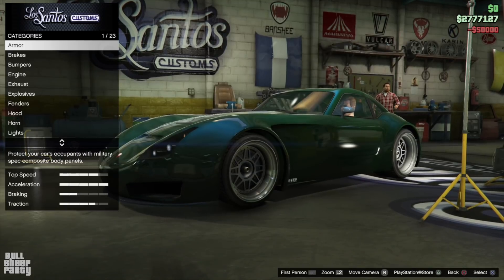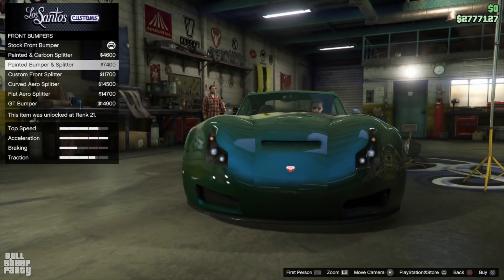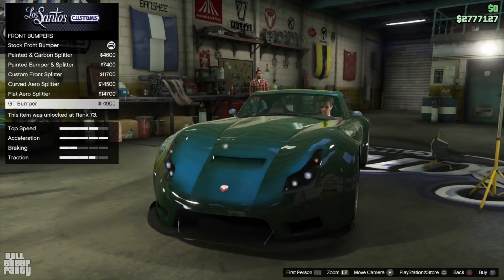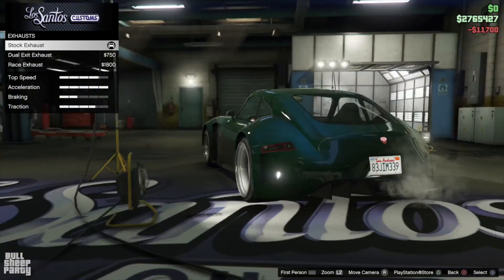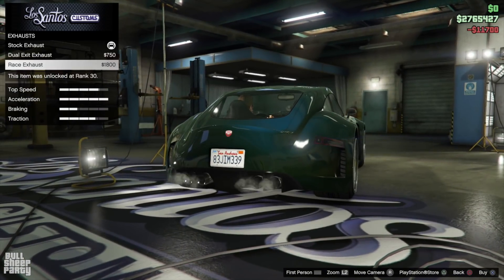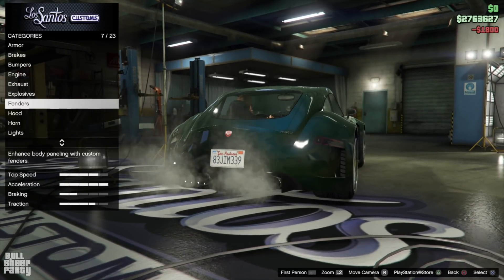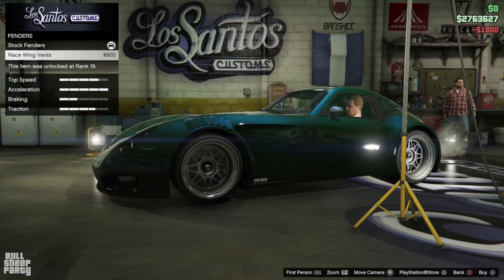Going over the customization options for this one, I'm reminded that this is a 2015 vehicle. Front bumper options — we have some, but not a lot, and not a lot of diversity. But they got a carbon one, so I'm not gonna complain too much. As for the exhaust options, not a lot, but somehow they made it work. More exhaust, more better. And that philosophy can also be applied for the vents on the fenders. More fenders, more better.